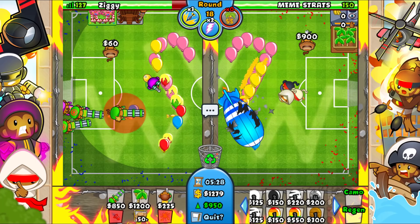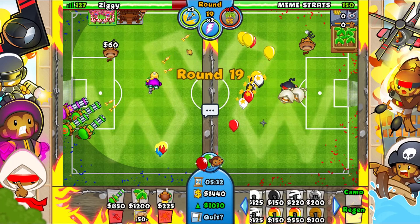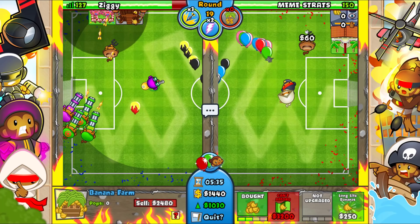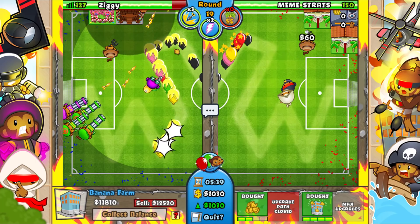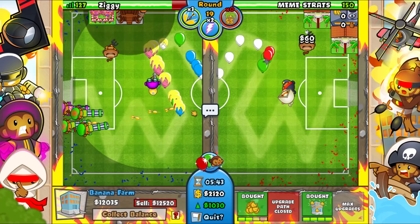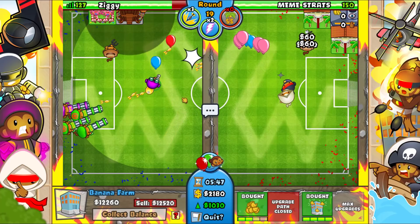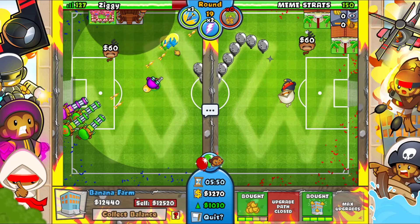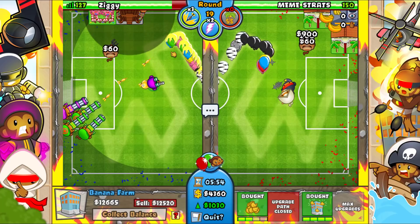I'm going to go for another dartling gunner just to be safe. I don't know what he has, so if we're going late this'll be interesting. I think I'll go double BIA on round 19 — at the end of round 19 I'll collect and go for another BIA. If we get enough BIAs we should be in good shape.